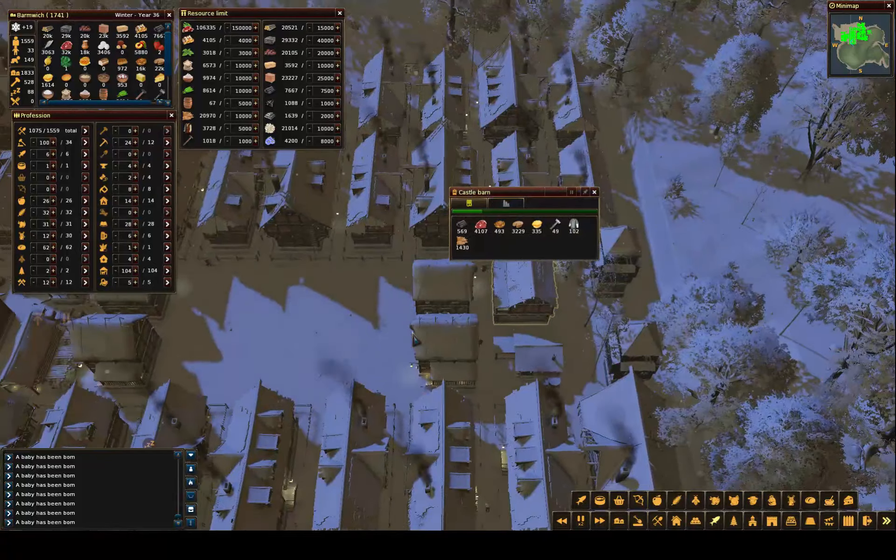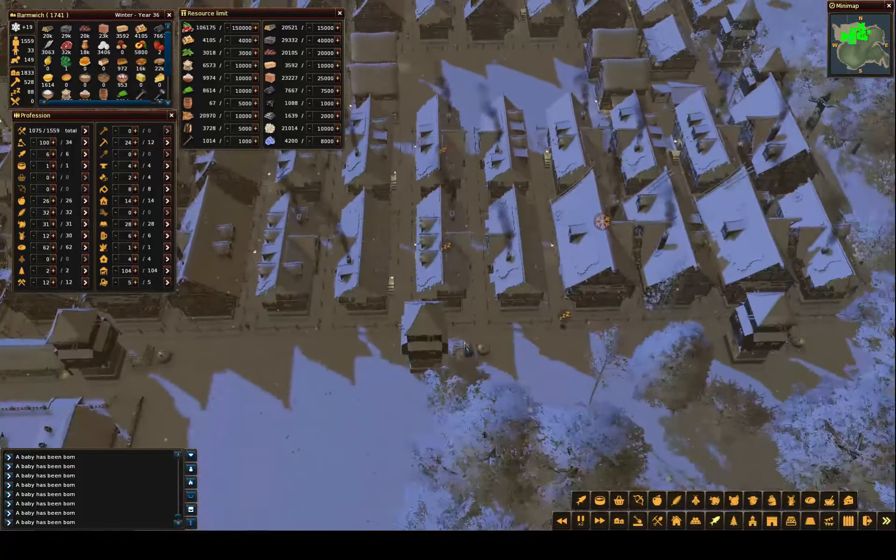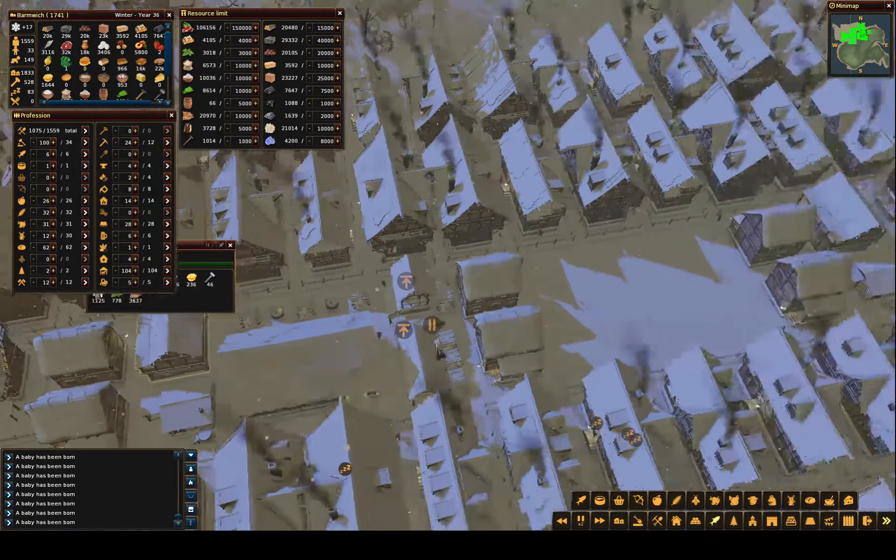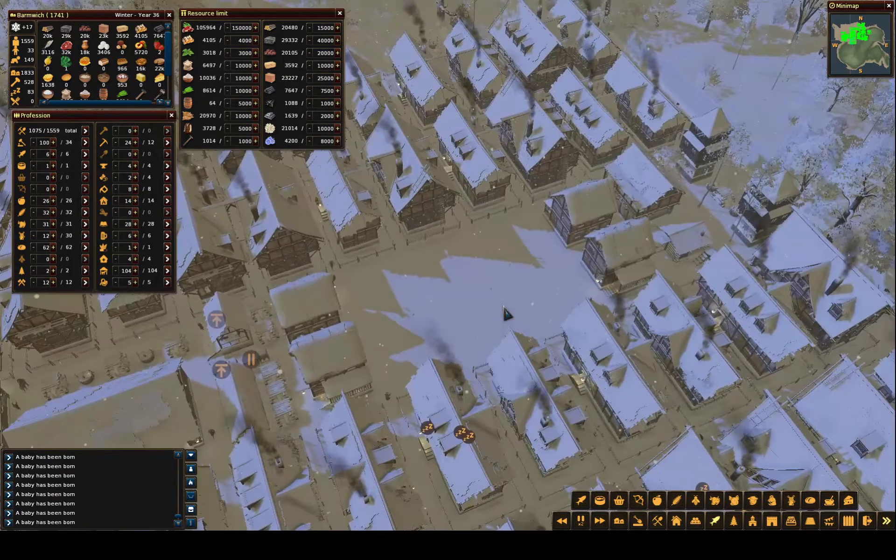We're doing pretty good, the pie situation is good right now. Veggie pies obviously not so good, but fruit pies are doing great. There's a lot of meat in there — holy 4,000 meat. Where's all that meat coming from?